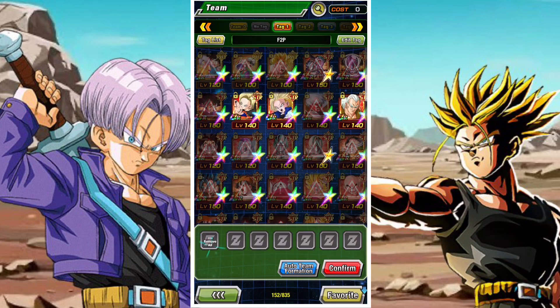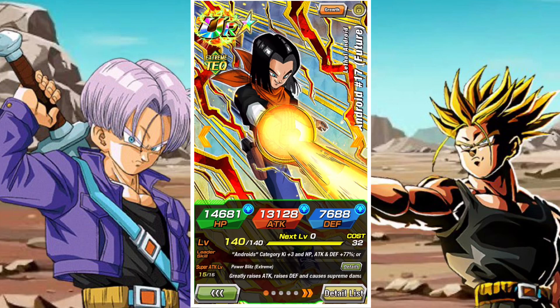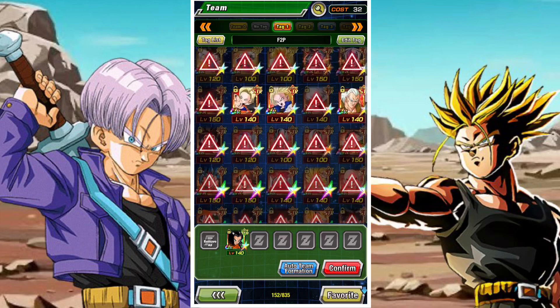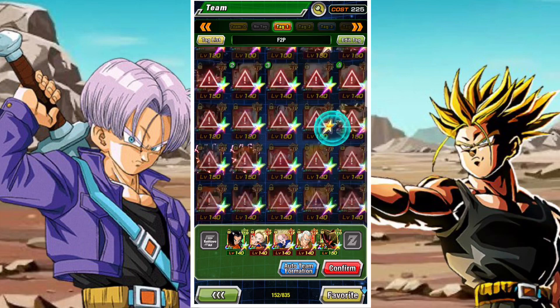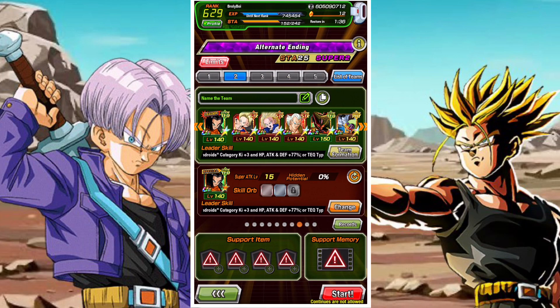In terms of building your team, it's all laid out for you — there's nothing really important you need to know. Everything is set up. You have to build this exact team. Your best lead is going to be Android 17, and he's obviously going to be your number one priority. You have to build your team this way.